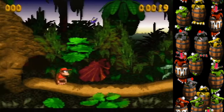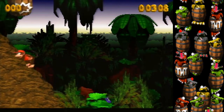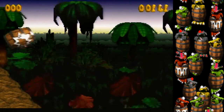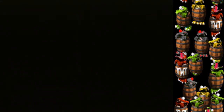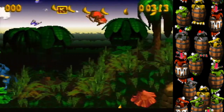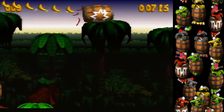In Barrel Cannon Canyon, the first thing you do is jump up. Then you want to hold right in this barrel, otherwise you won't make it to the next one. Holding right will send you flying, skipping most of the stage.